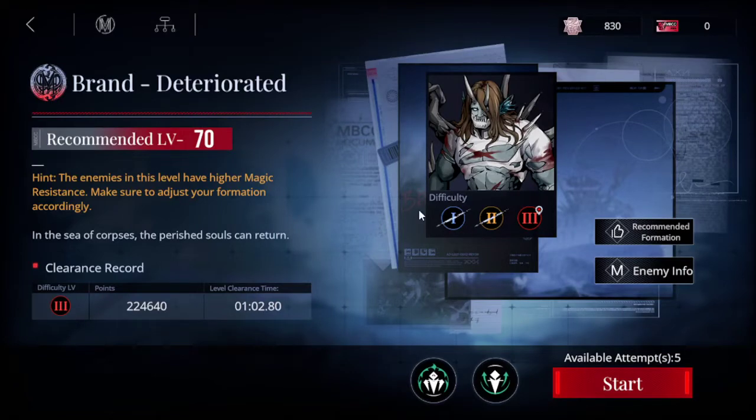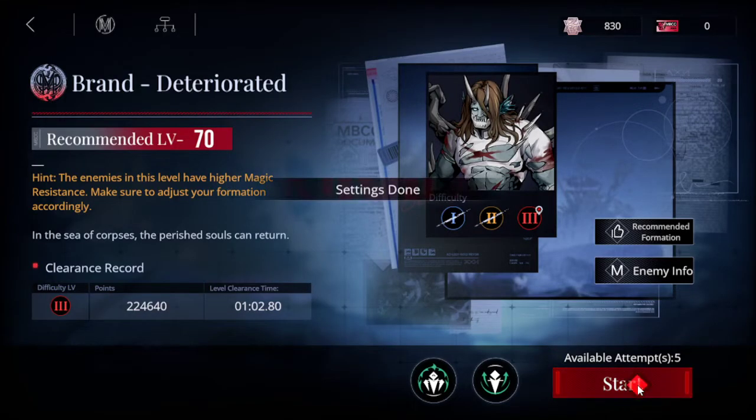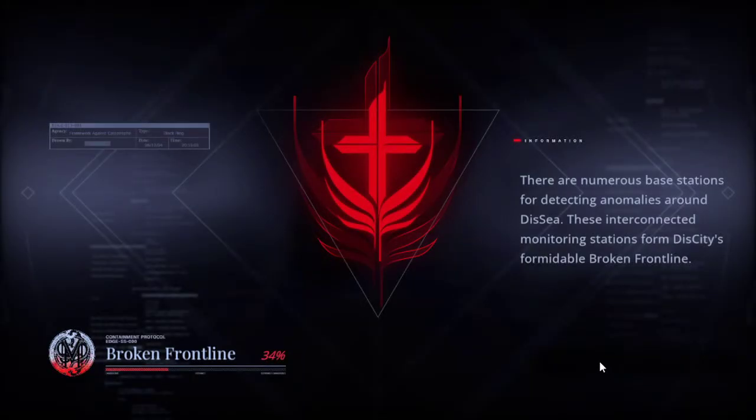Alright, I was finally able to get 224k — this is mid-risk. I'm going to show you the buffs I'm taking right now: normal attack damage and the Nox energy consumption. I'm gonna go real quick on this one — you're gonna see the team I used. I just went full DPS on this one.